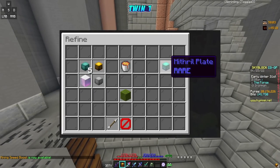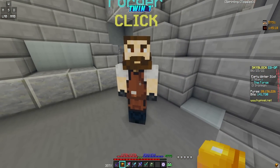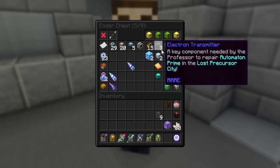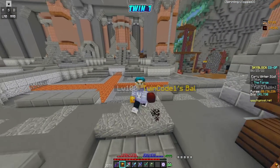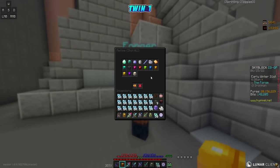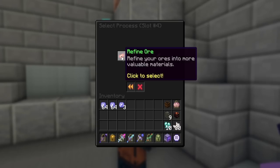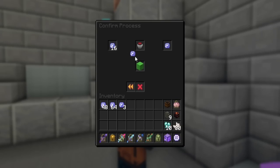Looking at the recipe for mithril plates, we need five refined mithril, one golden plate, one enchanted iron block, and one refined titanium — and all of that requires forging space. We have the gold plate ready but only two refined mithril, so we need three more plus a refined titanium. We'll grab our titanium from the sack and start refining. We have about 123 enchanted from the mining fiesta. The refined titanium takes 12 hours, which is a real problem — the forging time for drills is very long.